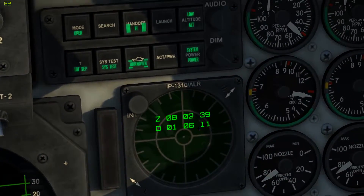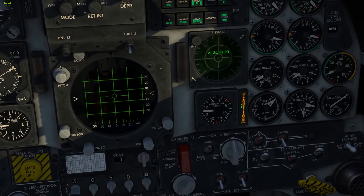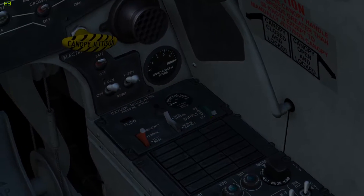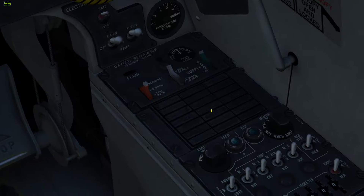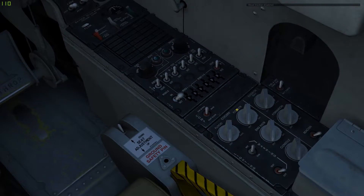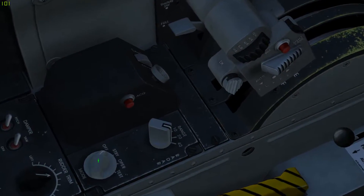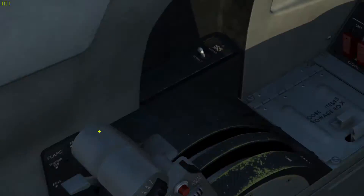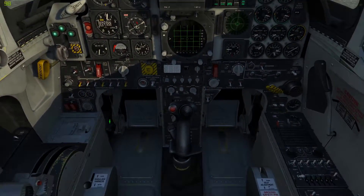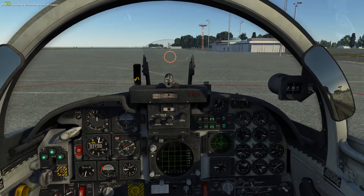There's our test screen for the RWR. Both engines are spooled up. Kill the master caution. Turn on the O2 supply. Turn on the IFF — this is so other aircraft can IFF you. The F5E cannot IFF other aircraft. Finally, we'll set our radar to standby to warm it up. Other than that, we just need to talk with the ground crew and disconnect our air supply.